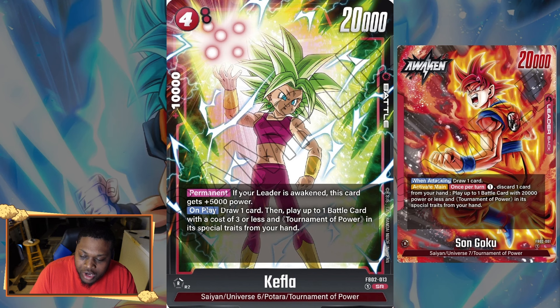Let's get to it. We have our four-drop Kefla with 10k combo and 20k power. That 10k combo is going to be really really good. This Kefla is so good — it's just a one-drop technically within the Son Goku leader. The leader lets you tap one energy, discard one card from your hand, and play up to one battle card with 20k power or less with the Tournament of Power special trait.